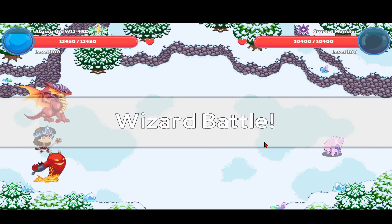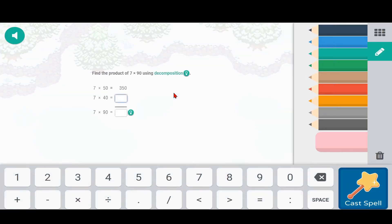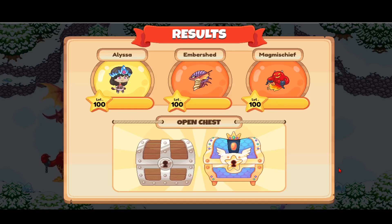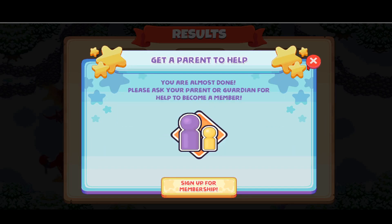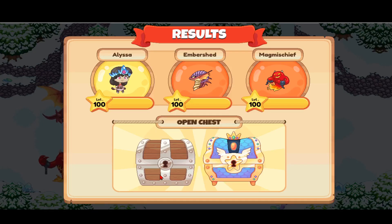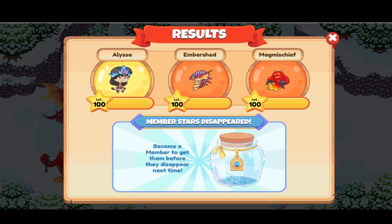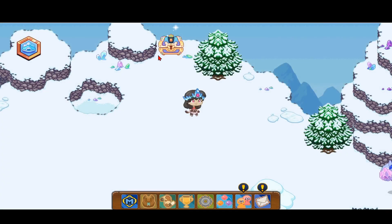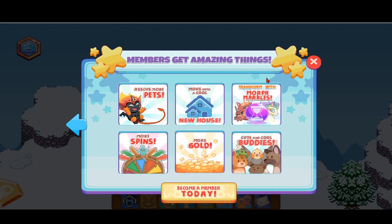I'm going to go ahead and show you what this is — it's a crystal monster. This is the spot where you can see what members get. As you can see, I have a member chest. If you click it, on the very first page you see this, and it says 'more gold' — it's the second one. The member chest is the first one, but the more gold option is the second one, it's so shiny. That's why I'm a member on my main account. The member chest also shows gold on the page.